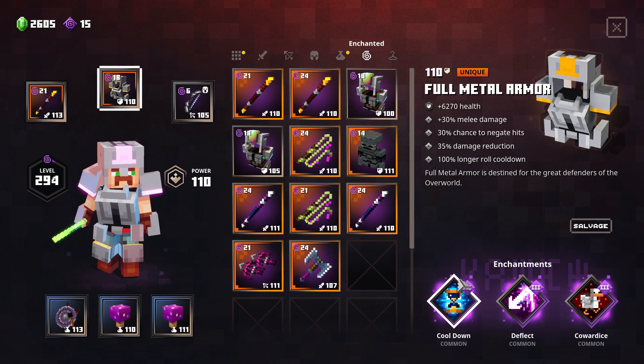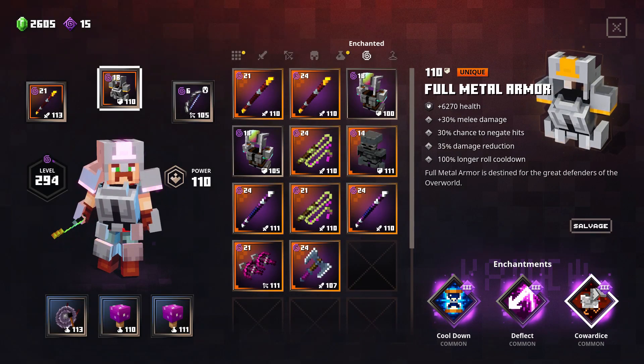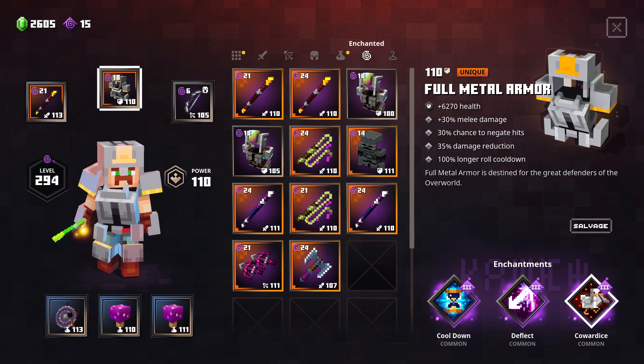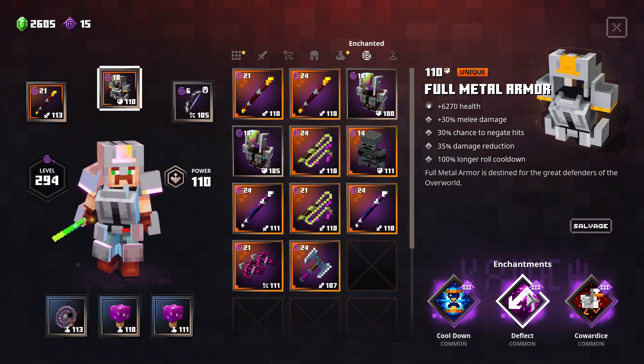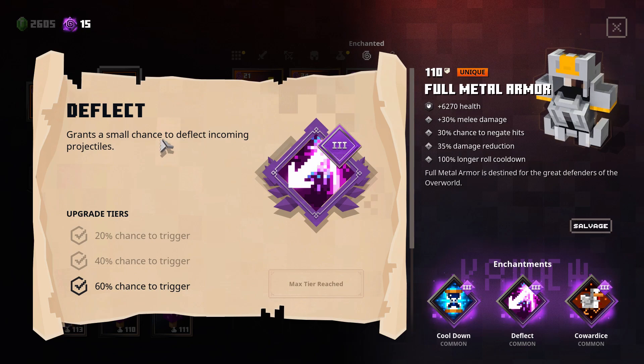Cooldown is necessary - I always wanted to have faster cooldowns and it was kind of annoying, now I have it. Deflect is necessary because cowardice relies on you having full health, and usually we don't have a problem with melee range. The main problem is usually bows - even one hit will prevent you from using cowardice. So you want the option to deflect so you won't get hit as much from archers, and cowardice will stay active. You have a 60% chance to trigger deflect, so the arrow deflects toward the enemy.